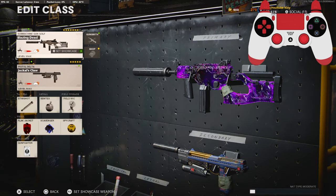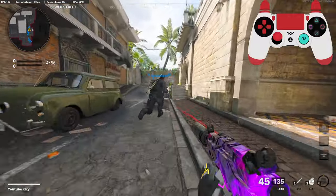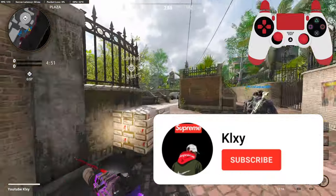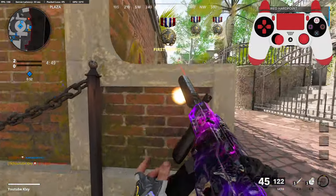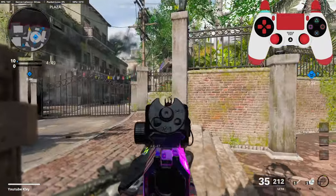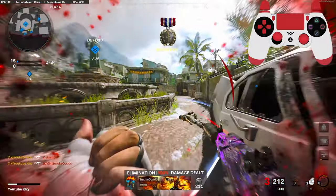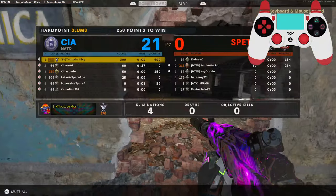This is the rest of my class setup that I use. I have a crazy gameplay over on Slums, I hope you guys enjoy — hit that like button. So we're checking out my LC10 class, which I originally posted as my very first one, but this is kind of a 2.0 version — improved and better — because back then I didn't really know what I was doing, but now that I've been playing the game I've kind of figured out a better class setup.